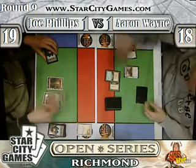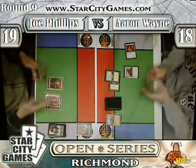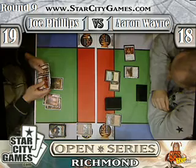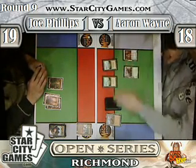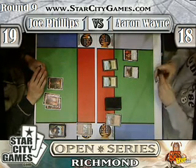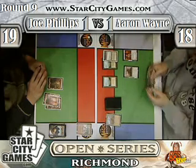Thanks to all of you guys for dealing with our banter. So we have a Price of Progress at the end of turn. That's going to have Aaron sacrifice his Wasteland to get rid of his own Tundra, so he takes 0 from that. I think taking 4 would have been fine at 18, especially with a bunch of good cards in hand. But I guess he already has two other Tundra in his hand, so it doesn't matter.